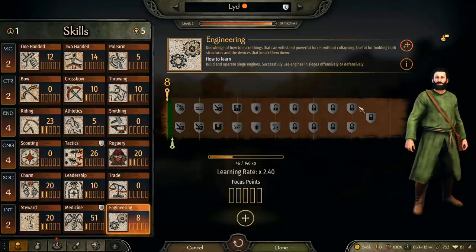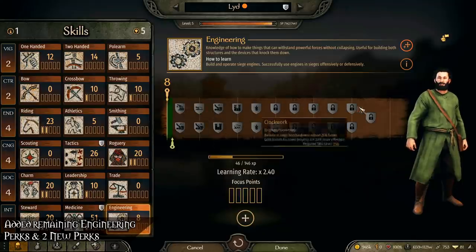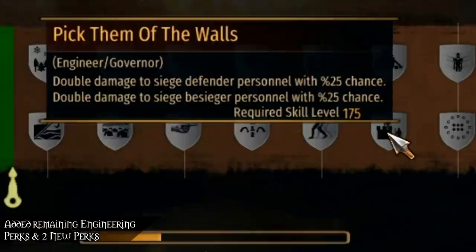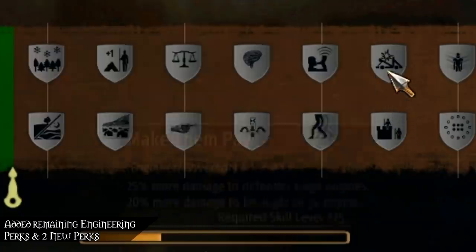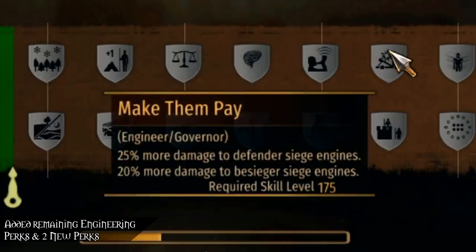Regarding character development, they've added all of the remaining combat-related engineering perks — 10 in total — and added two completely new perks. 'Pick them off the walls' gives a 25% chance to deal double damage to either siege defenders or attackers. The 'make them pay' perk makes you deal 25% more damage to defender siege engines and 20% more to besieger siege equipment.